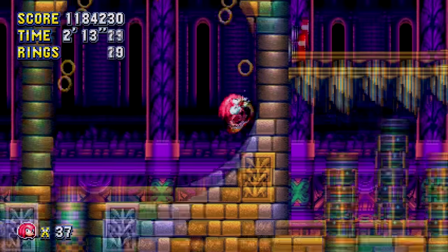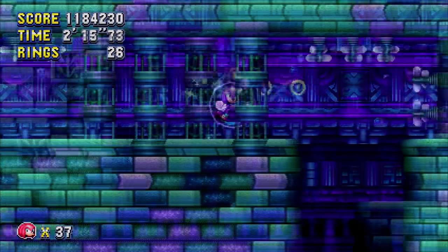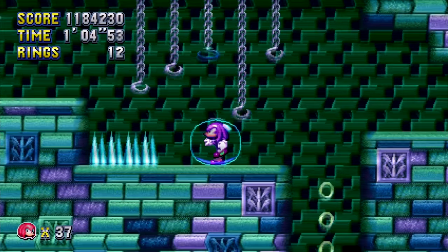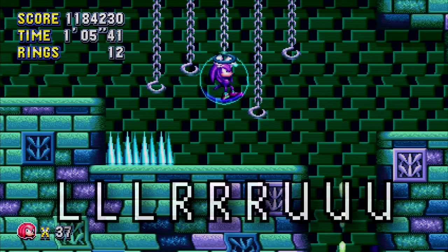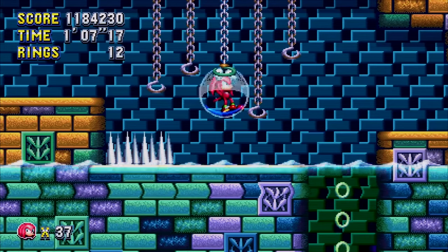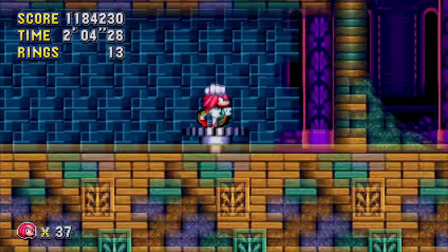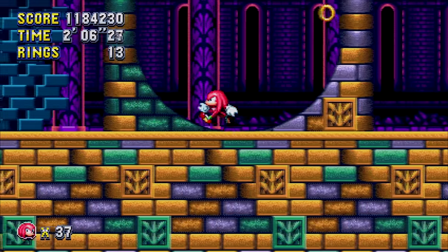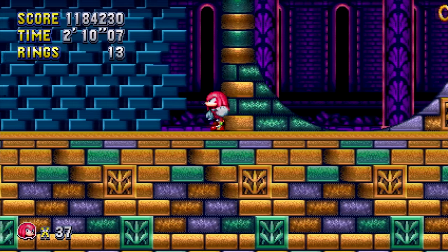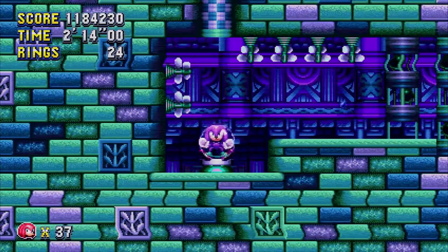Now we have one of the most bizarre hidden Easter eggs in a game that I have ever seen — I honestly refused to believe this was real until I tried it out for myself. In Act 1 of Hydro City Zone, by grabbing onto a chain and inputting left, left, left, right, right, right, up, up, up — which is the level select code from Sonic 3 and Knuckles — a ring sound will play, and then from that point, whenever a speed booster is used in the zone, a sound clip of Video Game Donkey will play instead of the normal sound for the remainder of the zone.